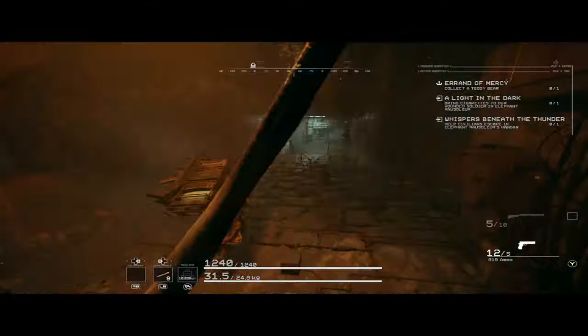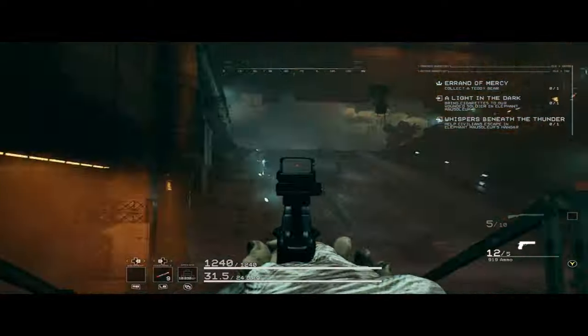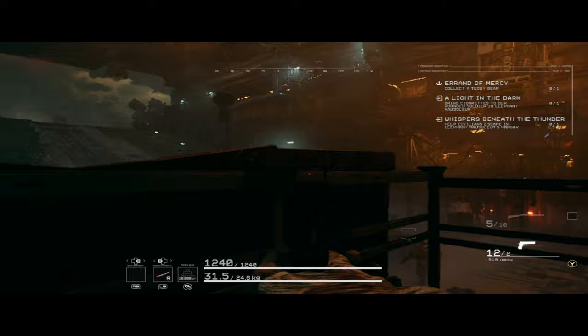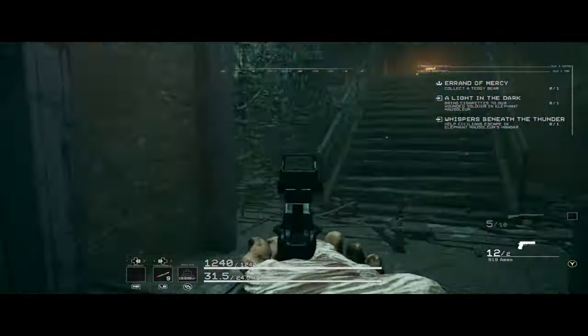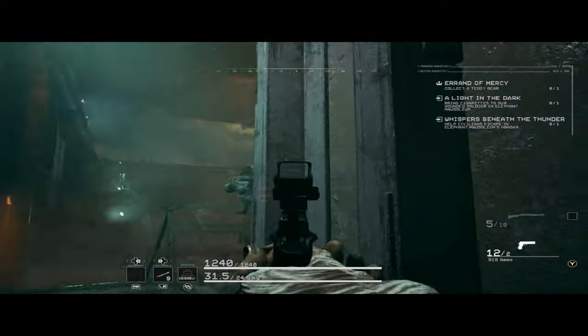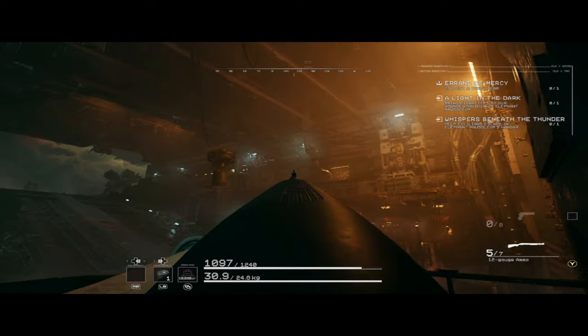And now to rescue the civilians in the hangar. Unfortunately for me, there are drones in here, and I did not bring a good enough gun to reliably deal with them. So I decided to kite the soldiers guarding the hostages back up into the sewers. Make sure you keep checking behind you when you do this, because enemy patrols will use this path to go from the sewers to the hangar. Once the soldiers are gone, just run up to the civilians, tag all of them, and then run away.